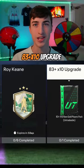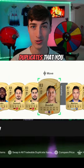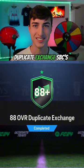Step 4 is putting it directly into the 83x10 upgrade. This will give you some decently high fodder and a ton of duplicates that you can put into the duplicate exchange SBCs.